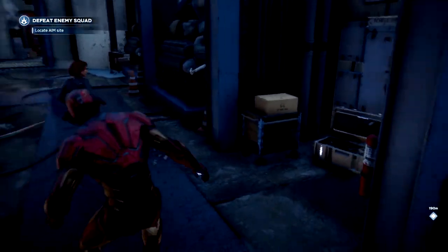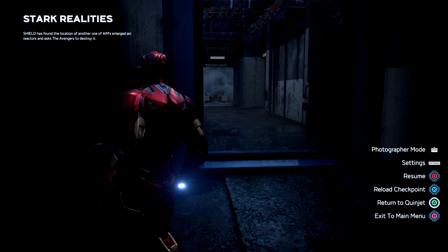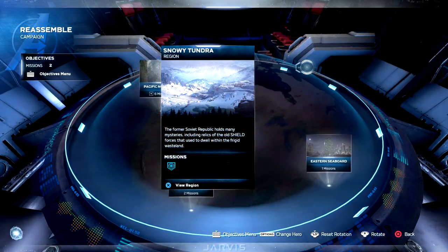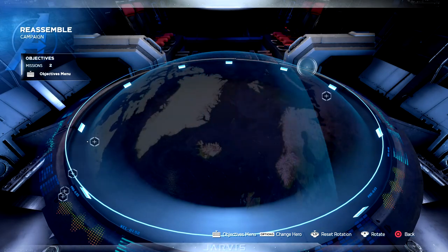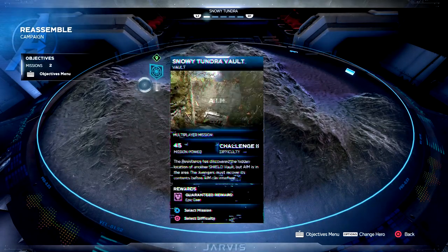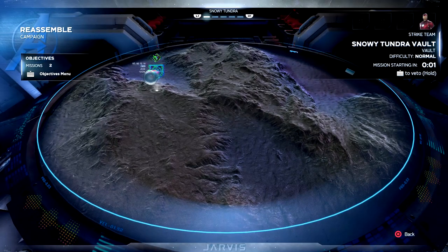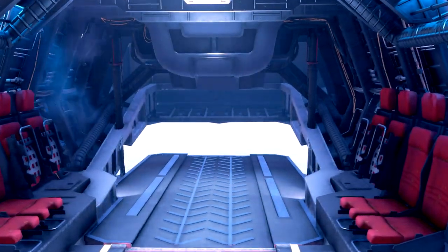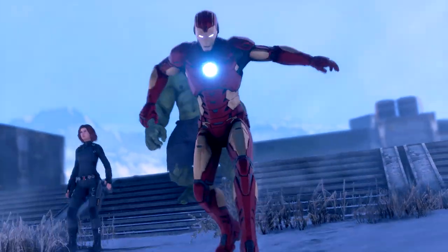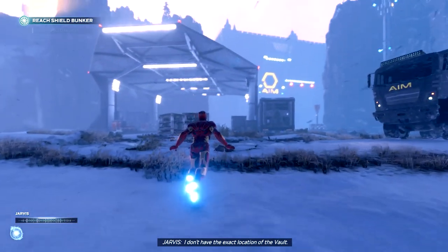Now we have a DNA key and the key that allows us to access the Secret Beta mission. Get back to the Quinjet and from there, if you open your map, you will see a new location which is the Tundra Vault Secret Beta mission. Keep in mind that once you play and finish this mission, you will have to get the Vault Key again. This is the best mission in the beta because there is a lot of loot you can find and it takes place in the largest area available. I will show you in this video where to find the DNA chests only.